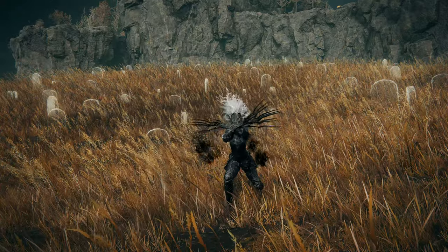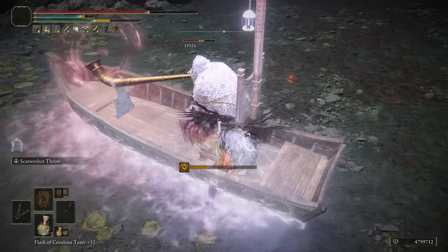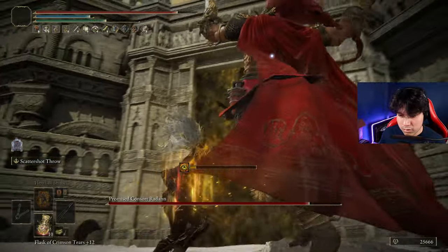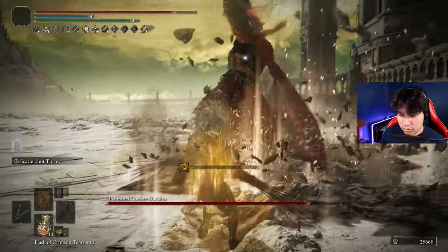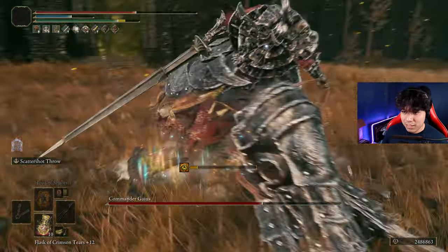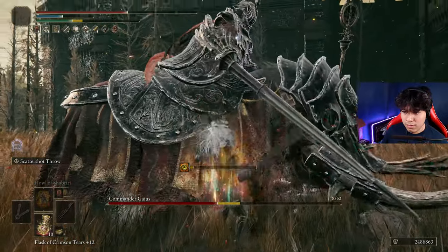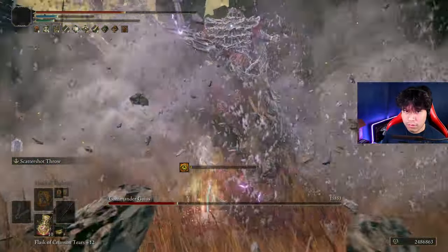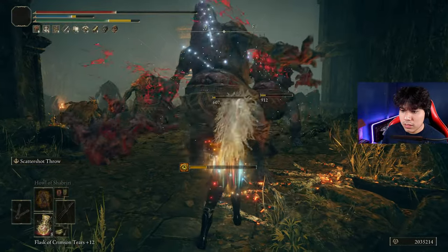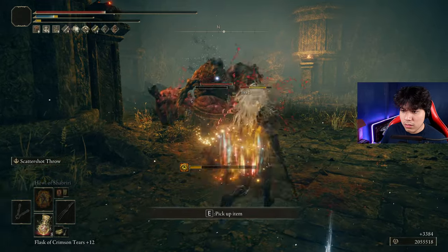The unique skill of this weapon is named Scattershot Throw. It's literally the same skill that the Ash of War provides for the throwing daggers, but it seems to deal a little bit less damage and have a shorter range. This skill is very cool, but it's not my favorite feature of this weapon — not because it's bad, but it's not as good as it looks. As I like to play at very close range where I can hit a single target with almost every single projectile, even if you hit the target with all the projectiles, it seems to deal the same damage as hitting with only a few of them. It should reward the risky effort of trying to hit the enemy with every single projectile.